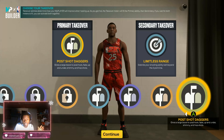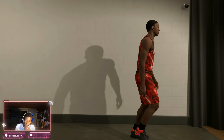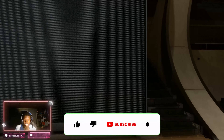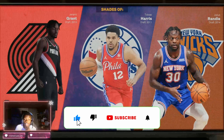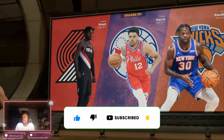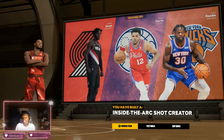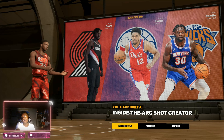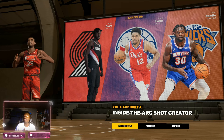Got post daggers on here and limitless range as a secondary badge — still shoot that three ball. With this build you get shades of Jeremy Grant, Tobias Harris, and Julius Randle. They all bums in the NBA, but I'm not a bum. You also get inside scorer and shot creator — this is a rare build, trust me. You will not see nobody in the park with this build unless you got it from me, man.